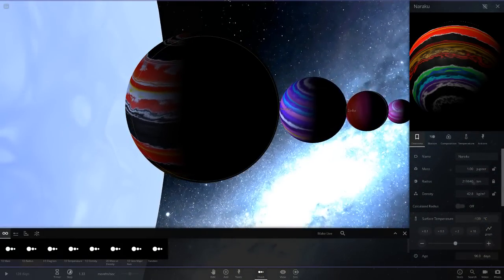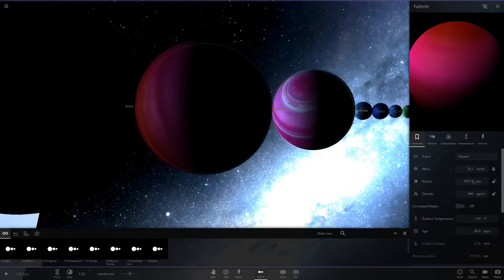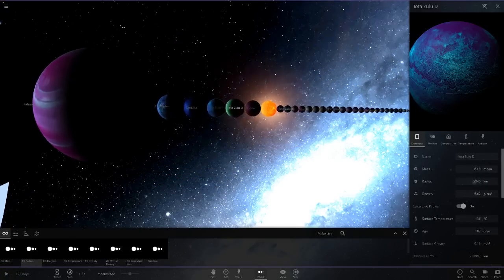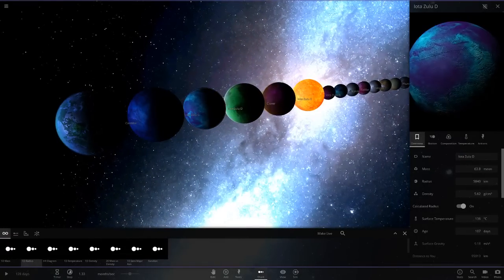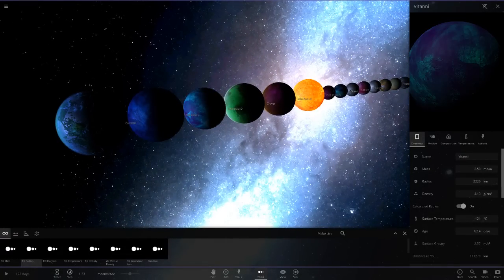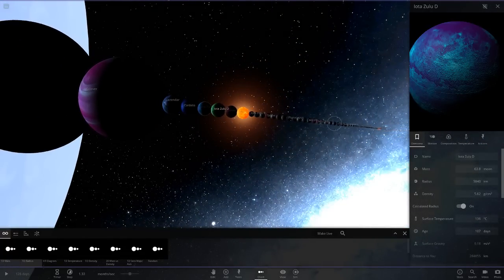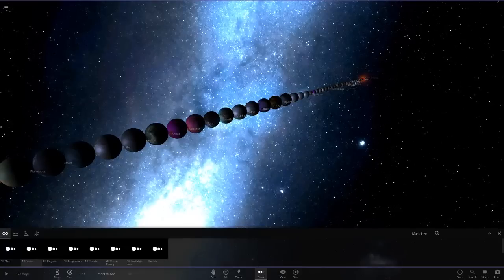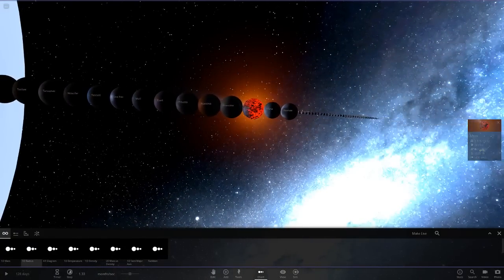That's a pretty cool choice for the hot gas giant. My favorite gas giant out of all of them is definitely one of these two - Lazinder or Foul Weather. Favorite out of the rocky planets is this one - the really cool cyan purple one. And look at all the moons and stuff we had in here as well - a ton of little moons and asteroids.